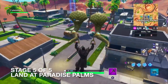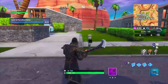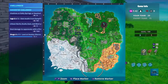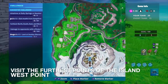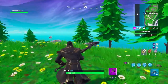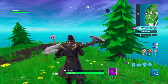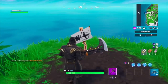Stage 5 out of 5: Land in Paradise Palms. And we are here. Done. Now I'm going to show you the most western part of the map — it's on Snobby Shores. The most western part of the map is over here. Most western part — check. There's even a sign over here to let you guys know, right by Snobby Shores.